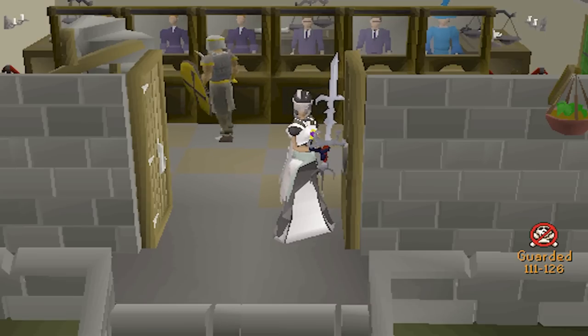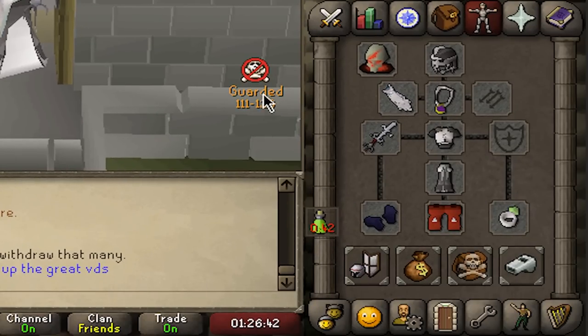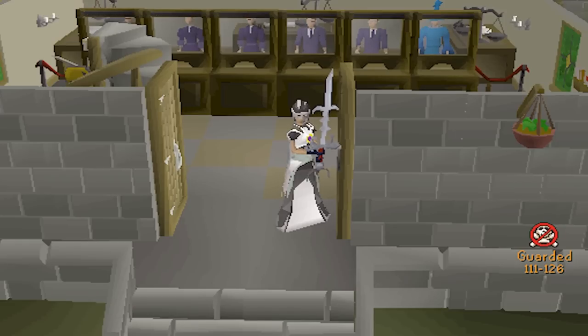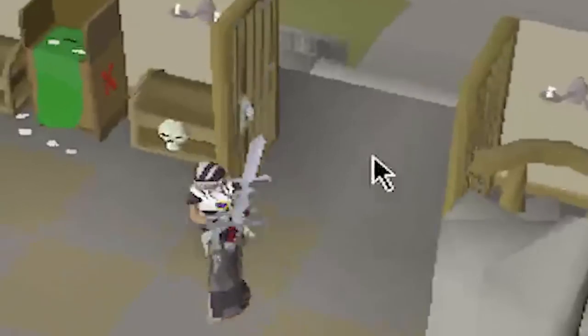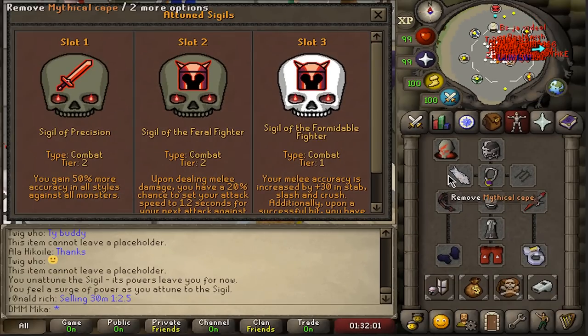Hello beautiful people, welcome back to a brand new Deadman Mode video. In the last one we ended up getting a ZGS, which is an insane escape staff of the dead, Ava's assembler, and a bunch of good items that can help us in the inferno grind. However, there is one thing missing and that is Rigor, so today we're gonna try to get as close to that as possible. I have no idea if it's gonna happen but we're gonna try our best.